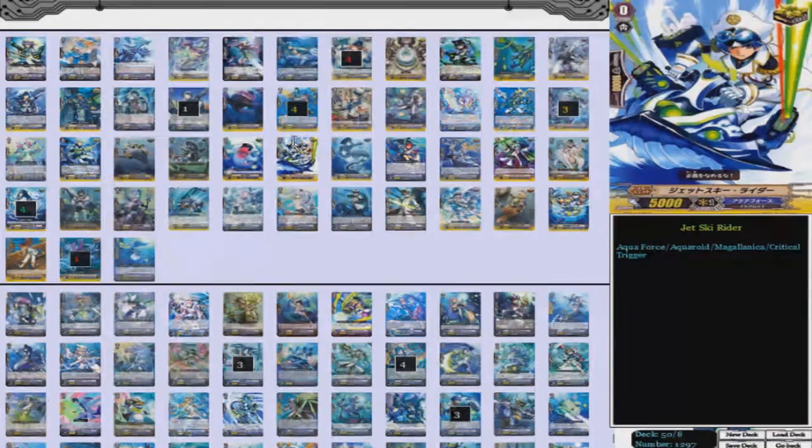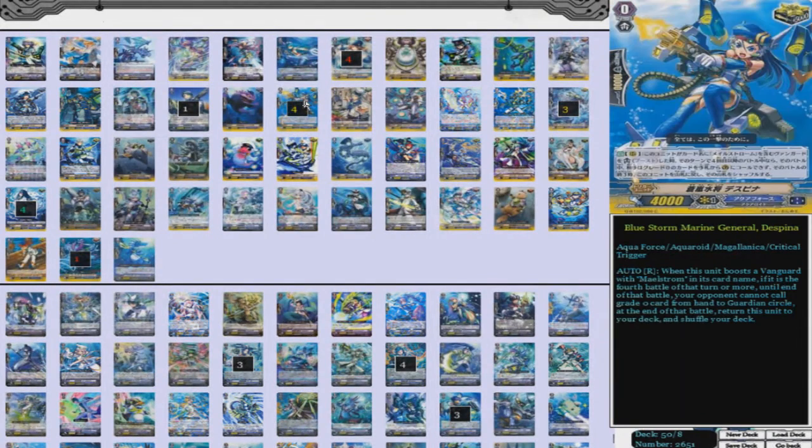And then we have four Bluestorm Marine General Despina — your Glory Maelstrom support card. It's funny because when you don't get the break ride, you can use this card. Normally you'll get the break ride onto Glory, or when you decide to use Glory you'll either have this card or you'll get the break ride on it — it's one or the other, normally at least 80% of the time when you decide to use Glory. You don't use Glory a whole lot, but when you do, you'll have one or the other. So it's pretty awesome.